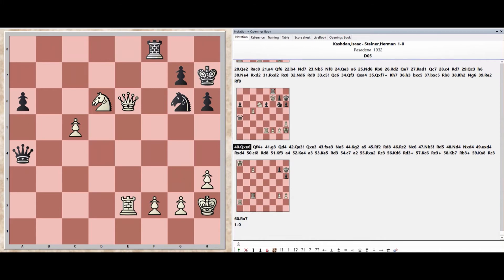Queen takes e6, Queen f4, Pawn g3, Queen d4, Queen e3, Queen takes e3, Pawn takes e3, Knight e5, King g2.